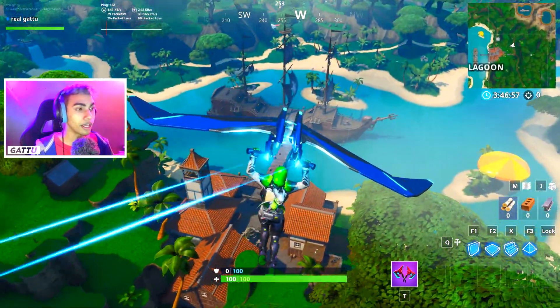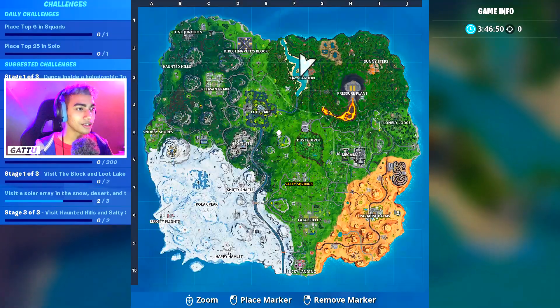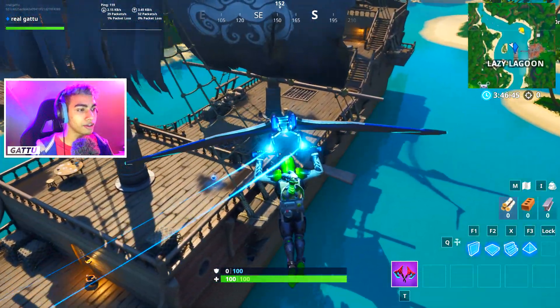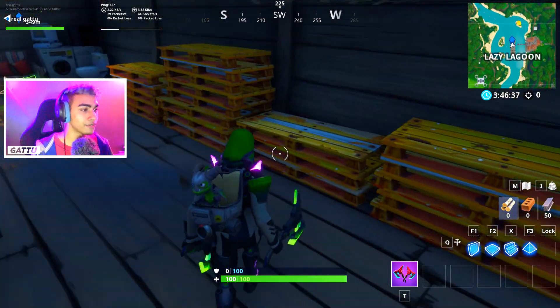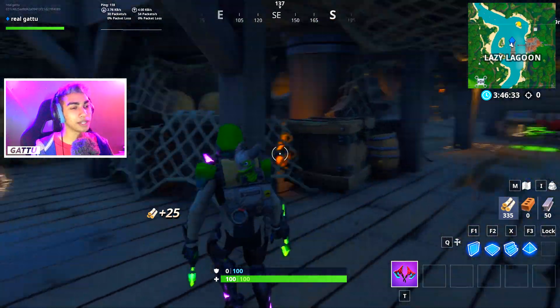The first location is Lazy Laguna at the pirate ship. I'll show you the exact minimap location. If you go down here, you can find a ton of wood. You only need to collect 100 wood — as you can see there's plenty here. Just collect 100 and you'll be done with Stage one.